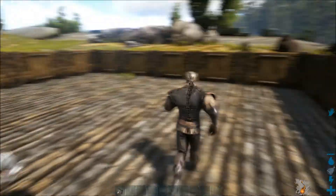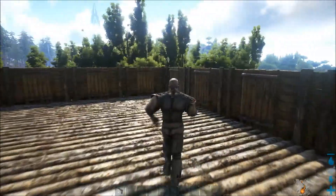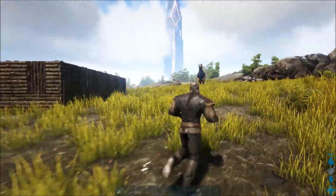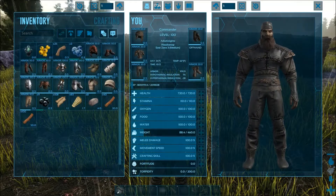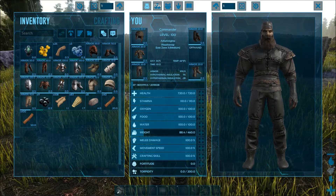We got hit for only one point from the spit. So we've reduced damage by another three points by putting on a new full set of hide armor. We've doubled our armor but only dropped damage another three points - we dropped it four points with 50 points of armor and then only three with double that. You can see we reduced it only by three points by applying double the armor, going from 50 points to 100.